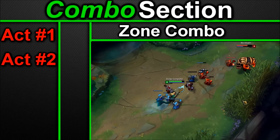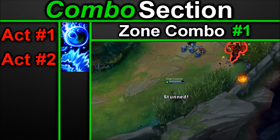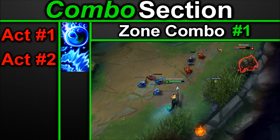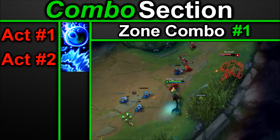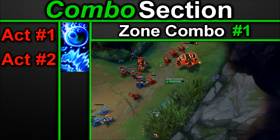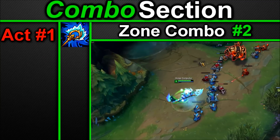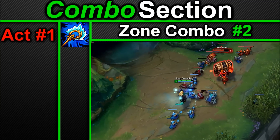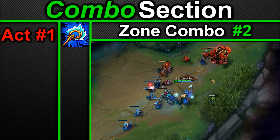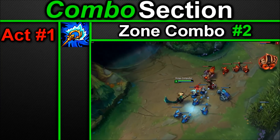Zone combos: Zone combo one — Q and W threat. The standard threat of using your Q or W, or even both together, is easily enough to zone out most enemies. This is mainly what you'll be doing during the laning phase — pretending you're about to use these abilities and just zoning people, keeping pressure up on the lane. Zone combo two — E yourself or your carry. If you cast E on yourself or your carry people back off heavily, knowing that extra magic damage and slow on the auto attacks can really hurt them. This is more of a hard zone tool.